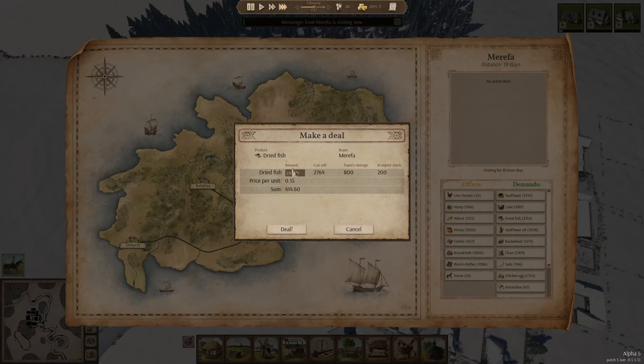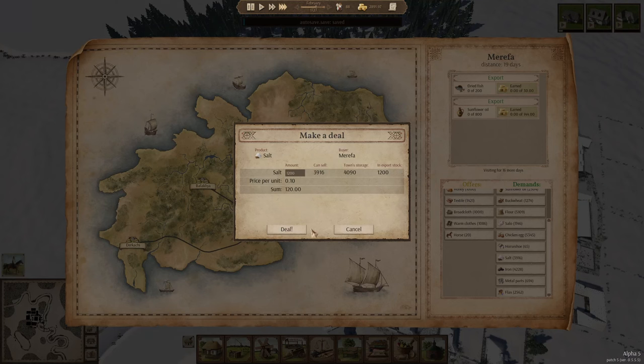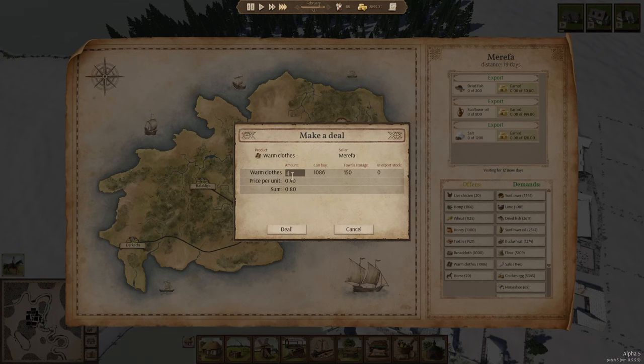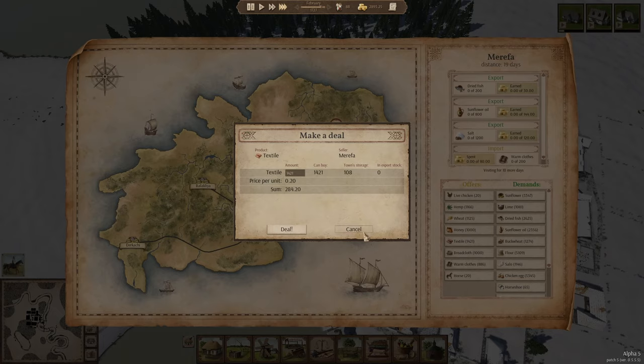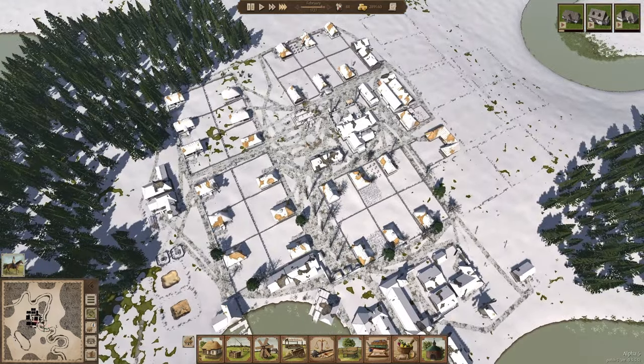Marefa is the best trading partner for me right now in terms of making money — I've got pretty much 300 coin from just three items, which is going to push us over the 3,000 threshold in the treasury. I'm going to buy some additional warm clothes. I've still got some textiles left and we're going to set up the weaver there as well.